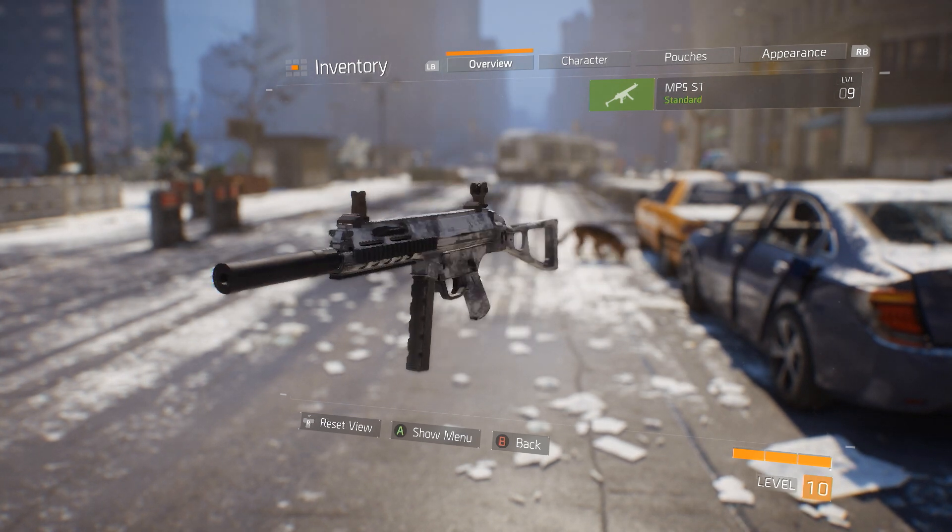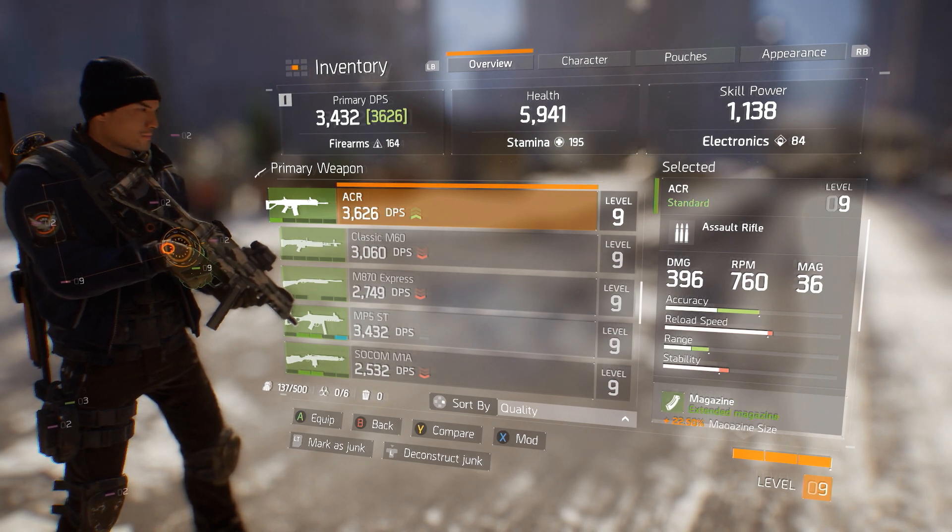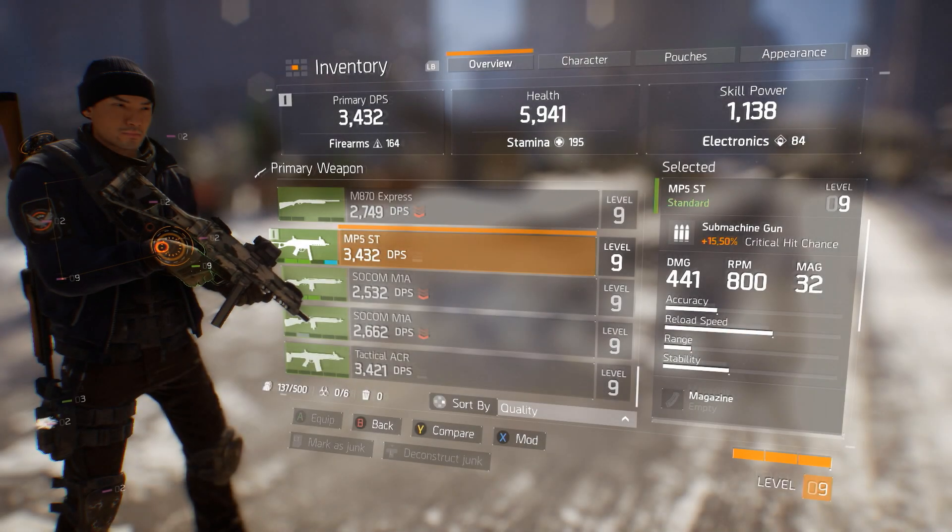To modify a weapon, select your weapon in the inventory and select Mod. The number of mods per weapon is indicated for each slot.